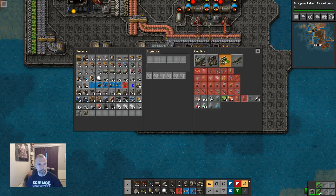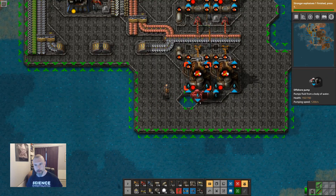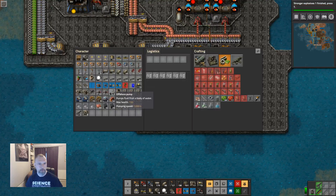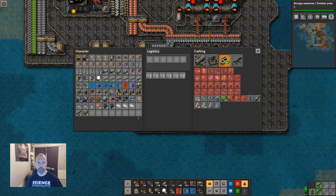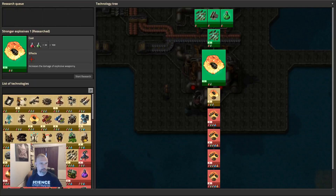Let's carry on taking more away. This is more tricky than I expected. We have water. Can I pontoon this? Yeah, I can. Let's turn it into a water well pump.